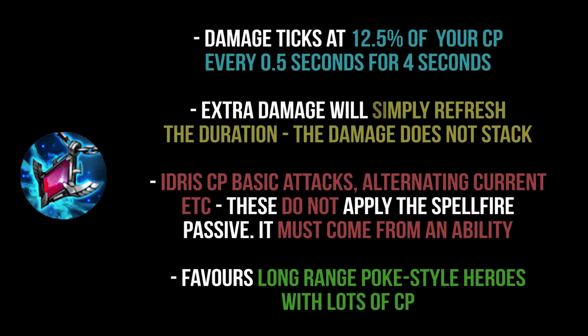Now let's look at Spellfire: 90 CP, and dealing damage with crystal abilities — abilities being the key word — deals 100% of your CP over four seconds as damage. What you actually get is 12.5% of your current crystal power every 0.5 seconds for four seconds after you land an ability dealing crystal damage. Any extra damage simply refreshes the duration, so the damage does not stack — you can't spam abilities expecting the enemy to burn to death.